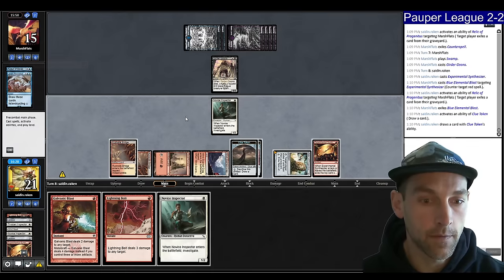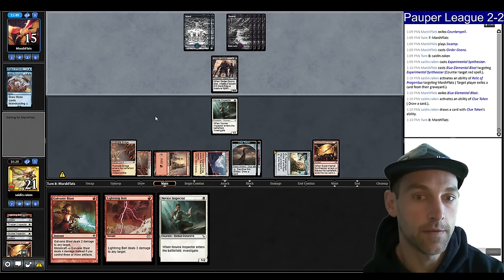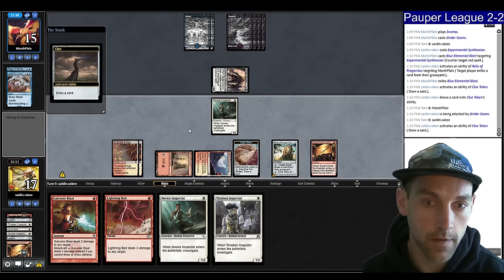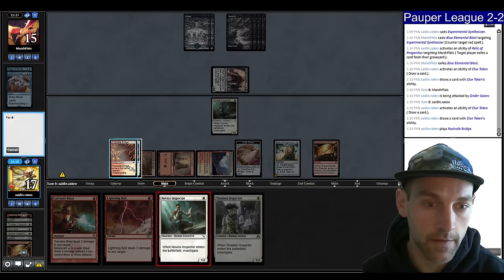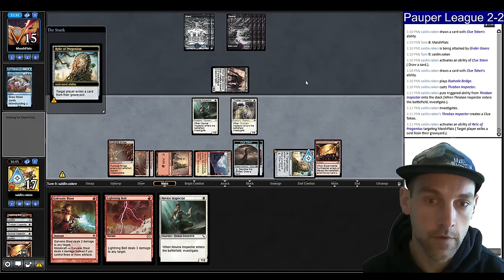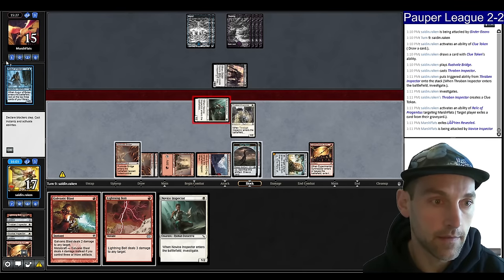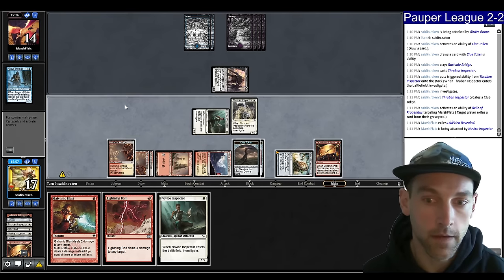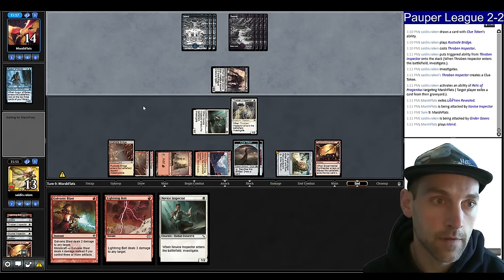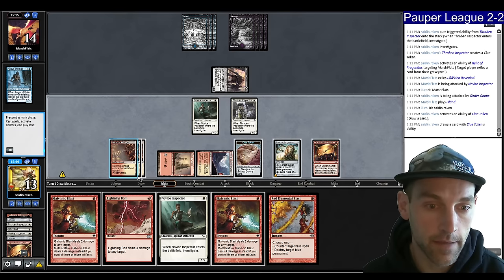I'll draw a card, trying to hold on to my Burn. Can't cast Inspector here — I need to hold up the Relic. I can't afford to let them get that much value. They're going to attack for four, I go to 17. Find a Bridge, play another Inspector — probably want to play the one with a different name so we don't get Echoing Decayed. Relic you, get in. They have Hydro Blast in hand — no, they used it. They're going to continue attacking. I think I'm not going to block this turn because I want to get damage in too. They have three cards in hand and we're nearing the point where we can try to go after their face.